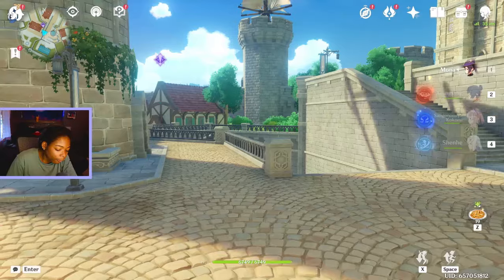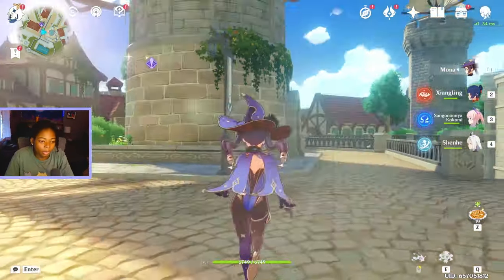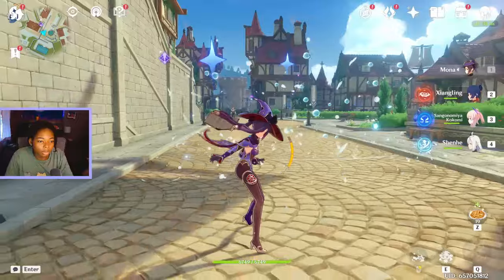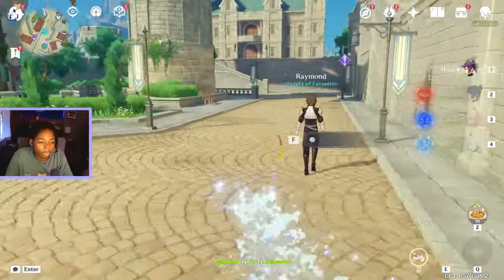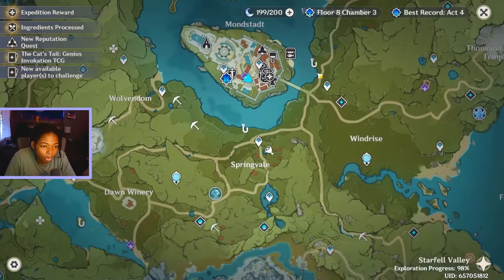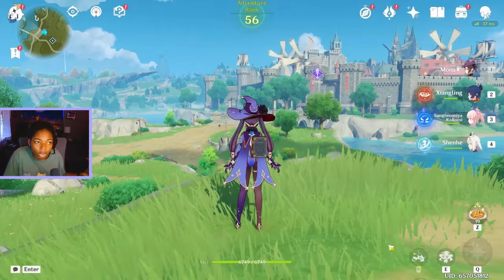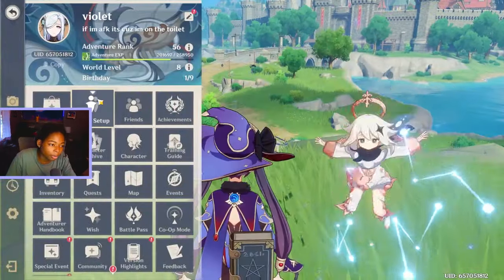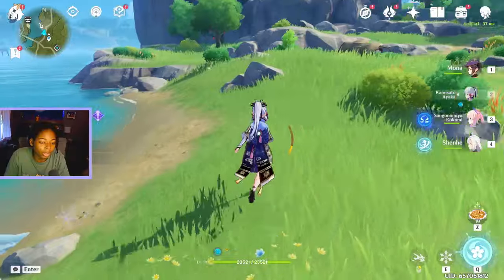Oh, I forgot — the microphone's in front of my keyboard, I can't see what I'm doing. She does this — that's so fun! How does it work in the water? I want to go in the water. How does it work? Because with Ayaka you can run on the water. Can I water-run with Mona?